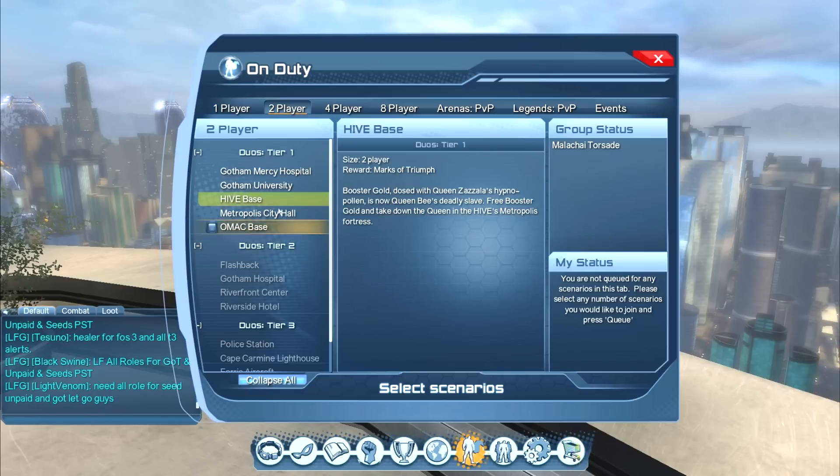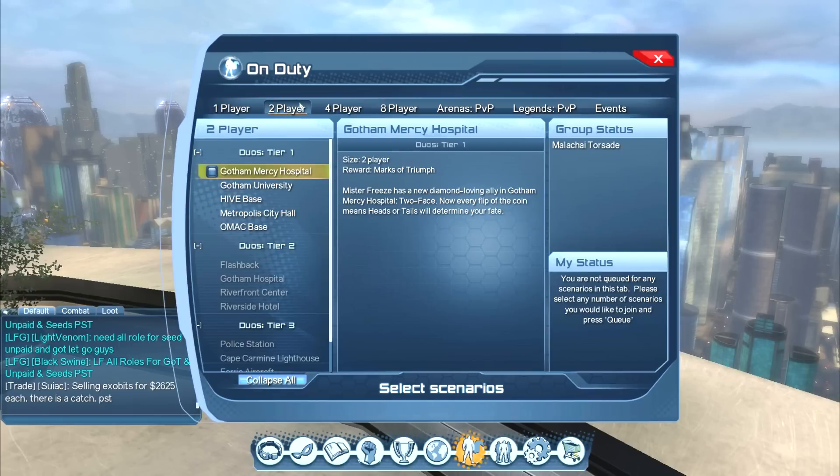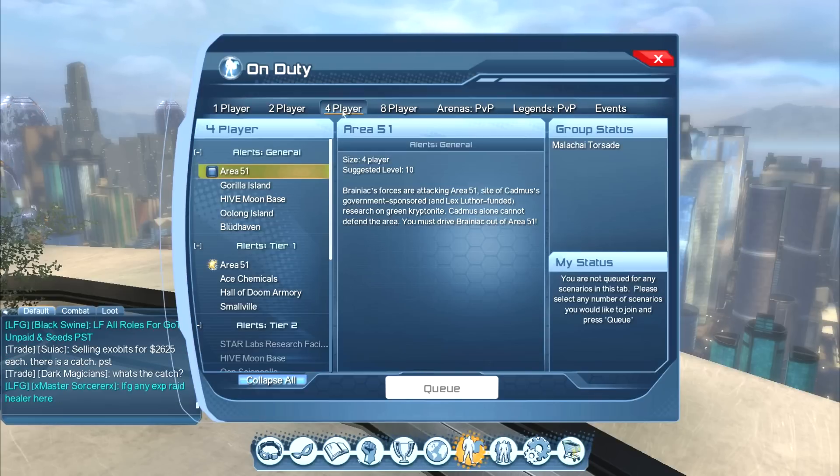Most players I have run into from doing duos and four-players have been pretty nice, if they say anything at all. I've definitely noobed it up a few times and haven't had anybody being rude or nasty to me yet. A lot of people will be nervous going in playing with other players — don't worry about it too much. If you're really concerned, just start off with the easy duos. A lot of players are going to understand that you're new to the game and just now getting used to group dynamics. If you run into somebody nasty, blow them off. From the people I've dealt with, most people are pretty cool.